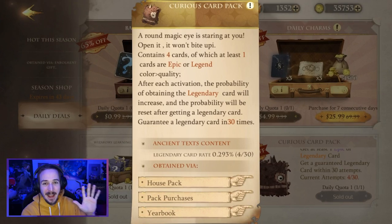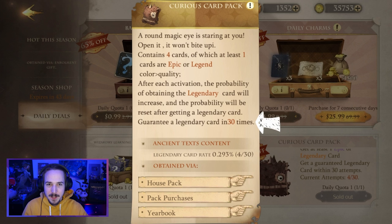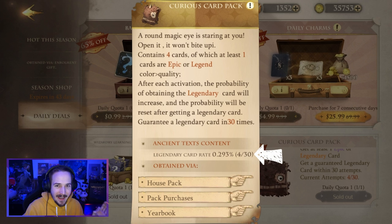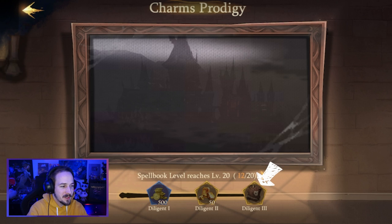Besides the library pass, we also have the curious card pack. The curious card pack contains four cards and you will get at least one epic or even legendary out of this pack. The more you pull, the higher the chances for legendary cards, and after 30 pulls you are guaranteed one legendary card. Right now I have opened four out of 30 packages, so my current chance of a legendary is 0.293%, and it increases the more I open. You can get curious card packs by completing missions or buying them in the shop.